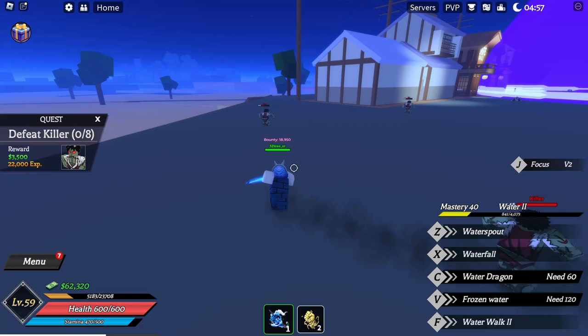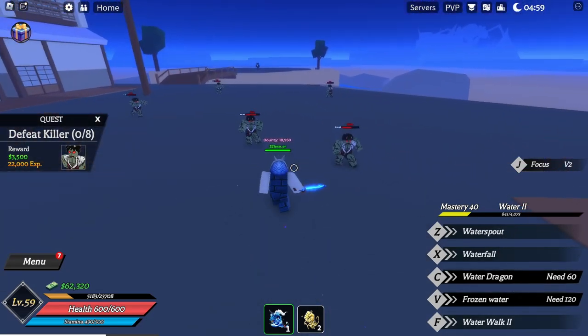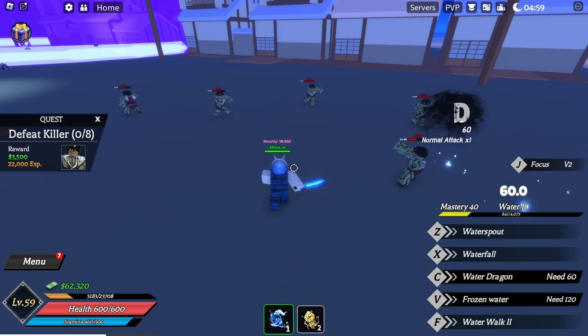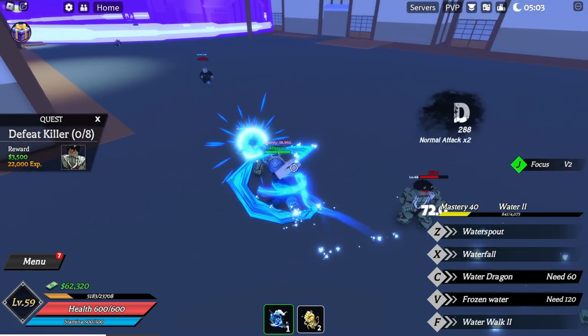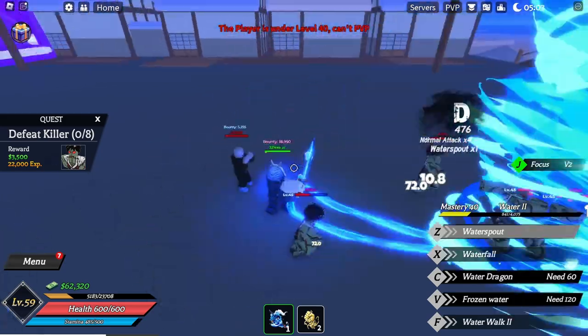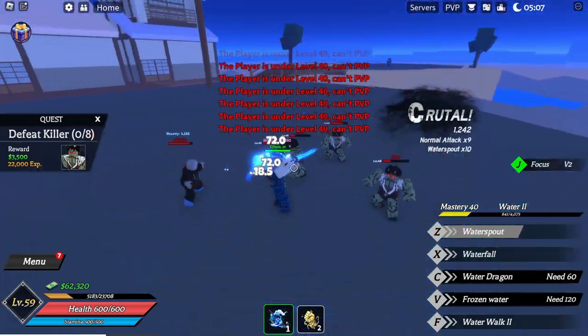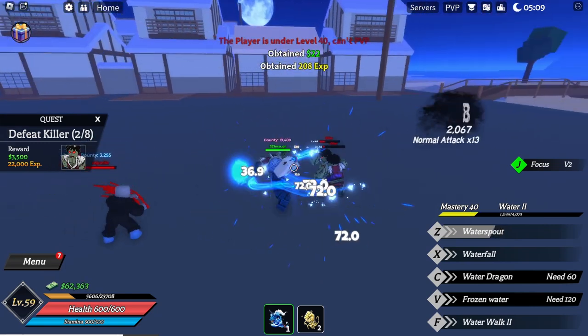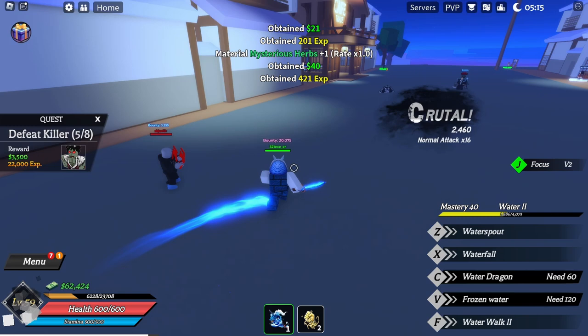Let me go gather up some of the killers so I can easily defeat them all in one go. I use my J ability so that I deal zero damage and start beating them all up. You can see this other guy is also trying to defeat them, though I'm the one doing most of the work.